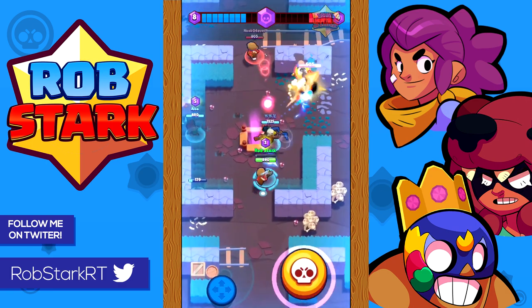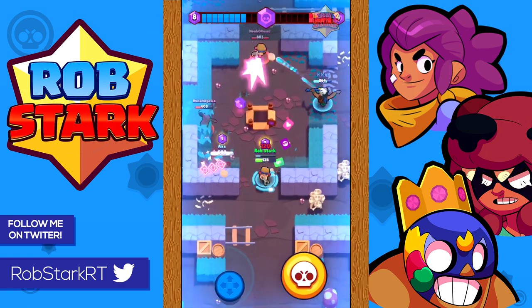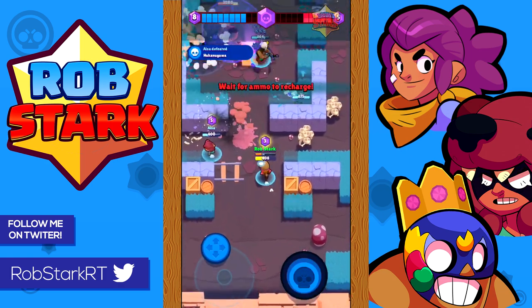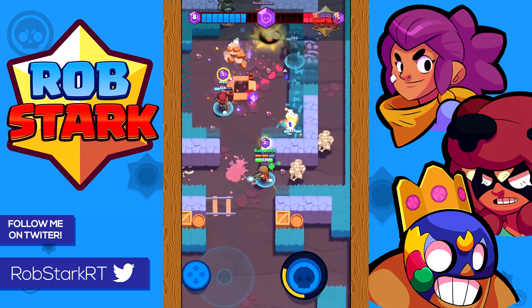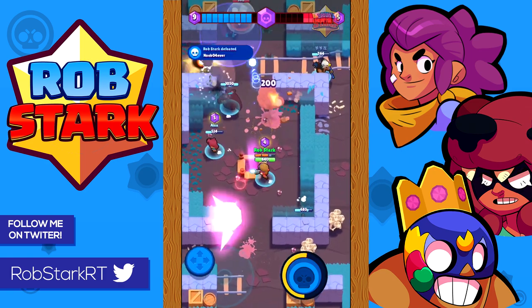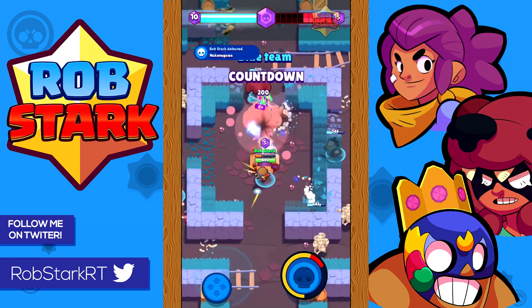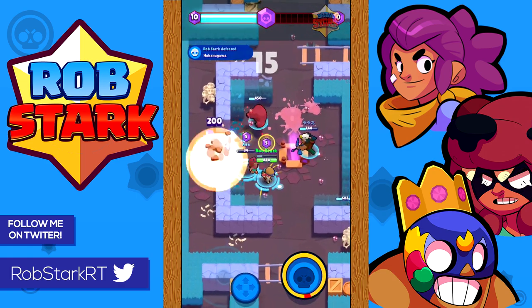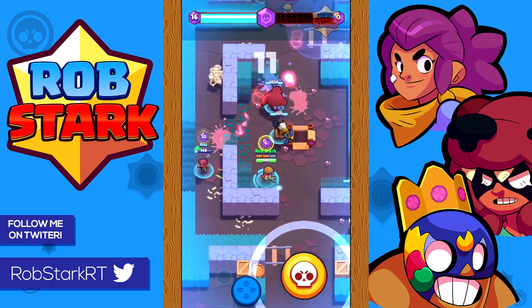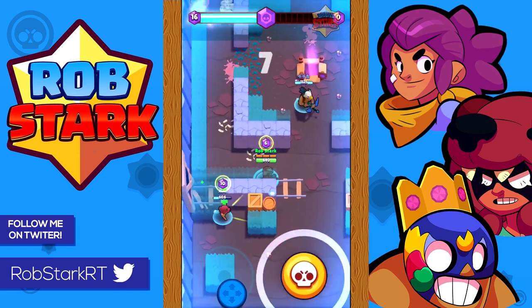Jesse isn't very good in Brawl Ball either, although she's a little better here than in Showdown or Heist. With the high number of El Primos, Bulls, and Mortises in Brawl Ball, it's hard for Jesse to get many kills since they have so much health and there are a lot of obstacles or grass for enemies to escape behind. Her turret can be used well defensively, almost as a stopper. I've also heard that if her turret is placed near the goal, it can actually stop the ball.